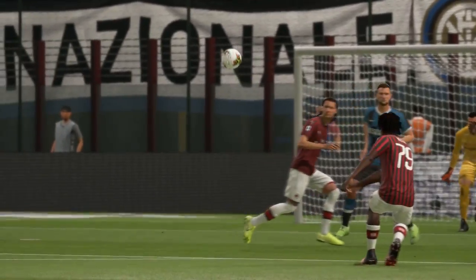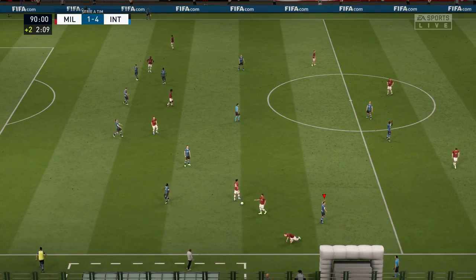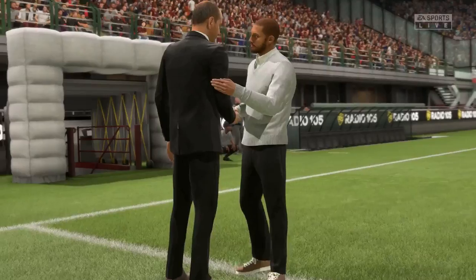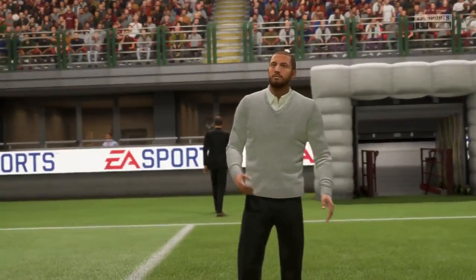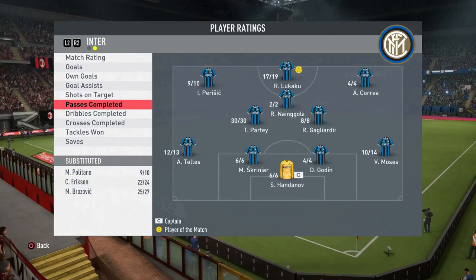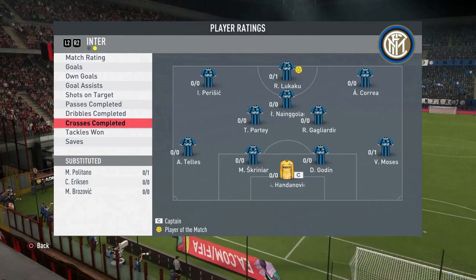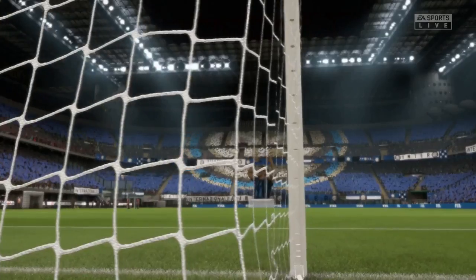We had control of the ball and limited AC Milan well. The number of highlights I've included with AC Milan is not because there weren't any — there were — but some just weren't worthy of showing. It was a combination of limiting them to few chances, defending well, and some shots like that Kessie one that just missed the net. Here are some stats: Thomas 30 out of 30 passes in the middle, Brozovic 21 out of 21, and Eriksen 15 out of 15. When I brought on Nainggolan and Gagliardini, it was just phenomenal in the middle — no passes were off.